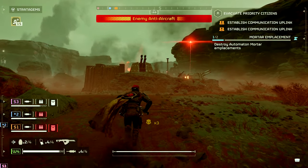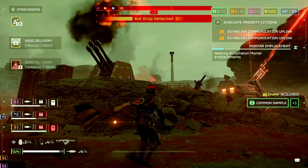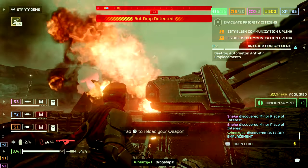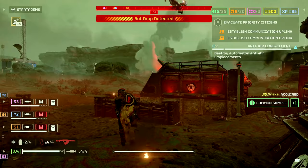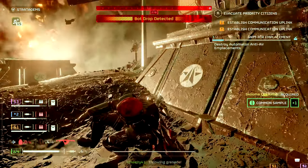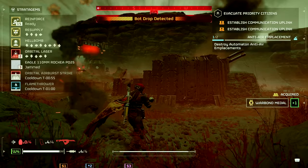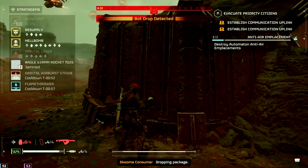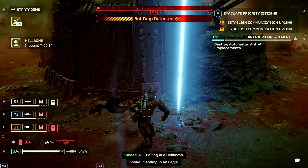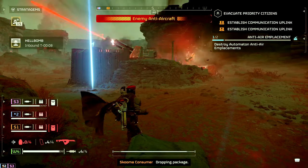There you go, buddy. Requesting law — going down objective equipment. Can I burn you? I don't think so. Rolling grenade — out of grenades. Package acquired! Seems like I can call a hell bomb. Dropping package! Calling in a hell bomb! Package acquired! Dropping package!